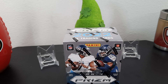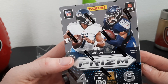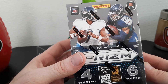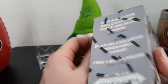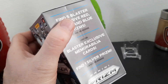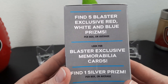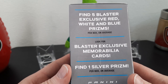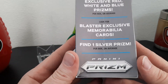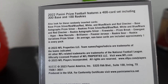There are four cards per pack, six packs per box — it's 2022 Prism. Cover boys are Malik Willis and Derrick Henry. This box has a little press in it, so that might be a good box. You can find five blaster exclusive red, white, and blue prisms, blaster exclusive memorabilia cards, and one silver prism per box on average. Panini can be Panini though.